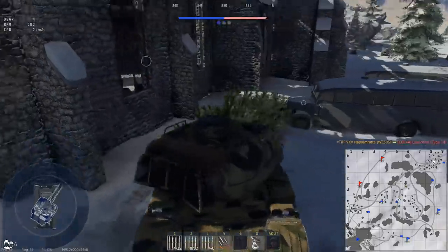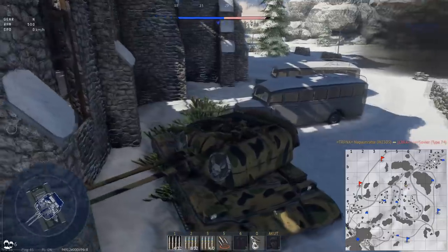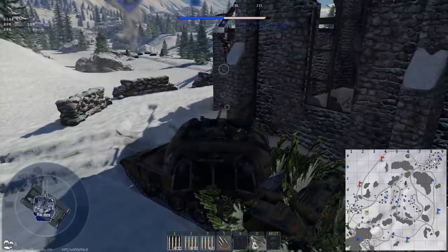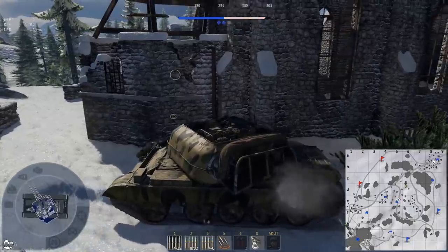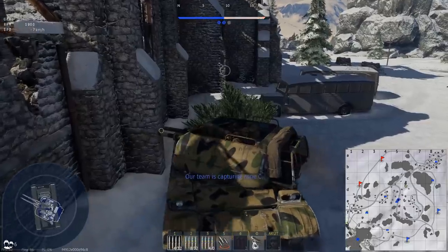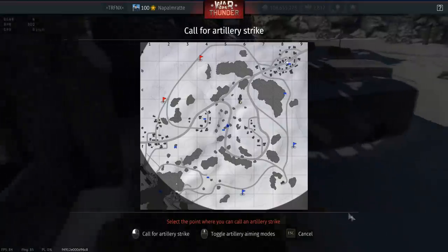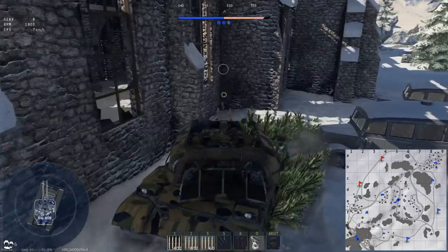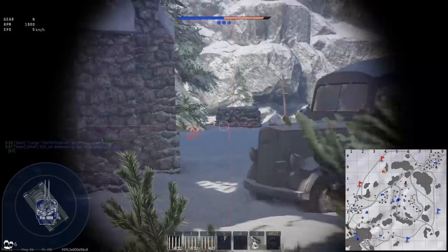This tank doesn't have AP, it doesn't have APCR, it doesn't have APDS like a lot of other SPAAs in the game. It actually fires APHE rounds, and those long-barrelled 57mm guns have a high rate of fire, firing APHE rounds with 20 grams of TNT filler. When you hit properly, you pen two of them at the same time and you have eight in the double clip, so this is very lethal — especially at this battle rating.